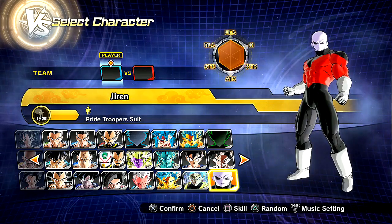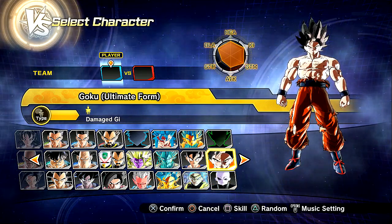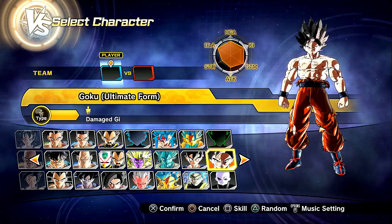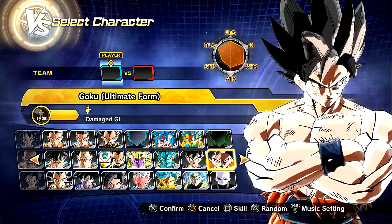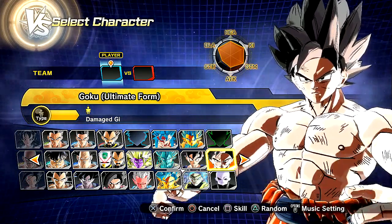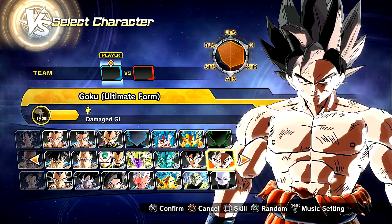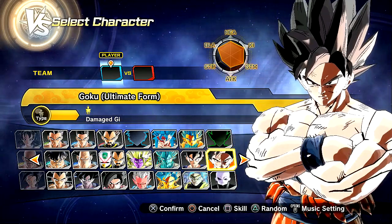Shoutouts to JWP for that Jiren model, and shoutouts to Silver Striker for making this sick mod — all credit goes to him for creating the texture, design, and everything overall. This looks amazing. Even his hair — look at that one strand that kind of sticks out — it's very reminiscent of the poster, and he's got a cut on his face. It's a unique design; I really like it, with battle damage on his clothing and everything.